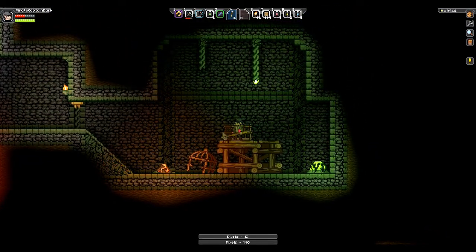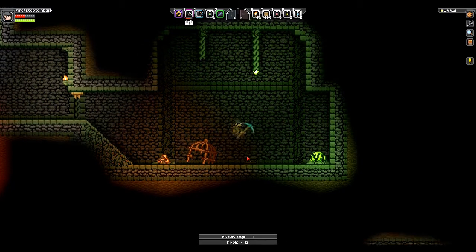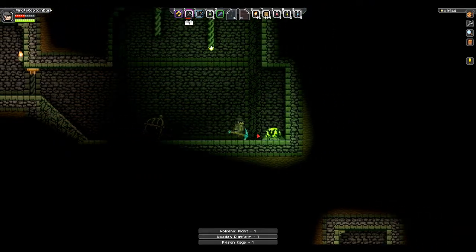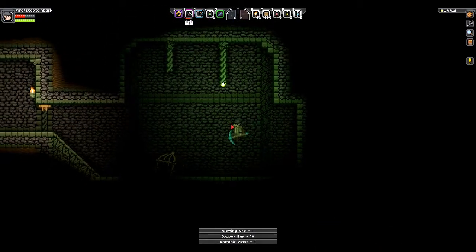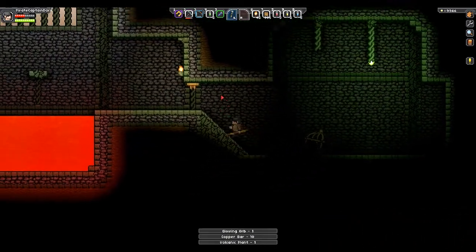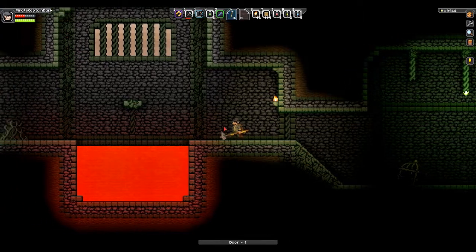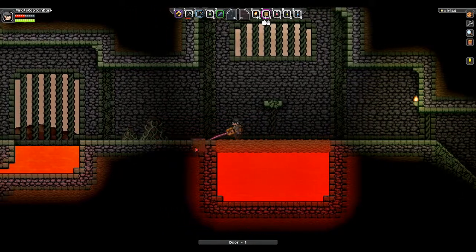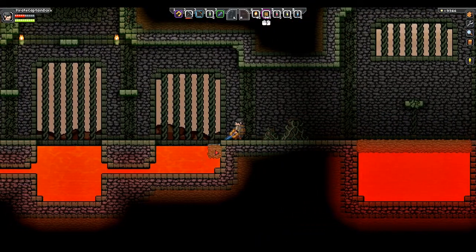What is this stuff? What is this? It's weird — I'll take it. A prison cage. What's that one? One platform, okay. What's this? Volcanic plant. What is this then? Glowing orb, okay. I'm going to take this thing too. God, I hate lava so much. Like, what is this? I want that too. Whatever — I can't just get carried away here.